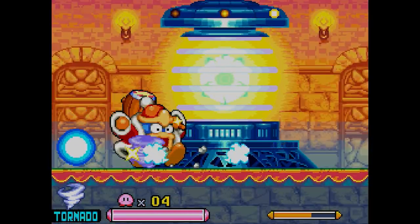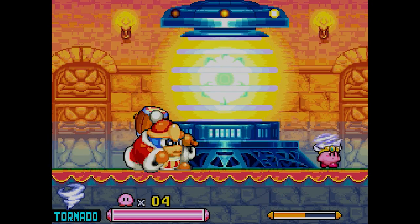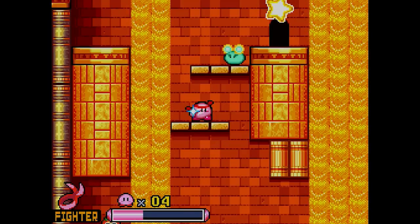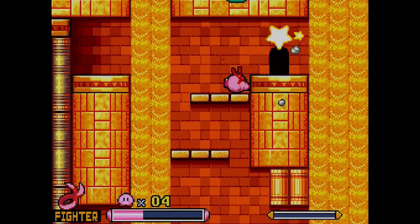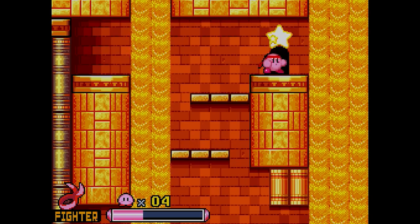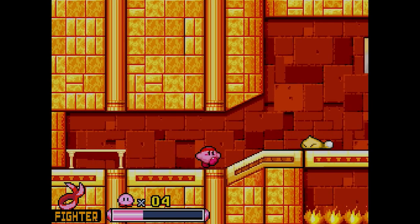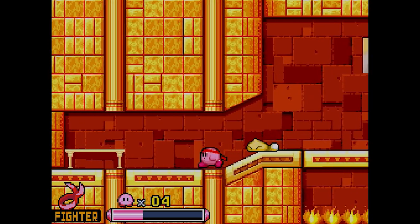Our rules today are as straightforward as ever. We are looking to reach the end of Kirby Squeak Squad without jumping or hovering. To avoid utilizing those moves, we'll be repurposing the attacks from our copy abilities as jump replacements. Before we can do that though, we of course need to acquire a copy ability, so let's see how that goes.